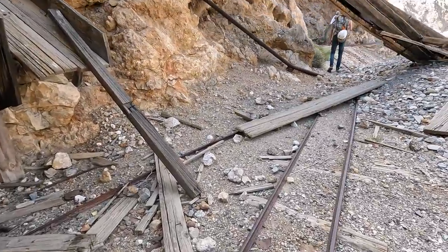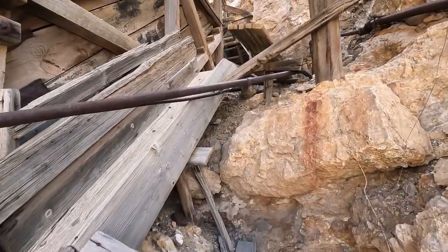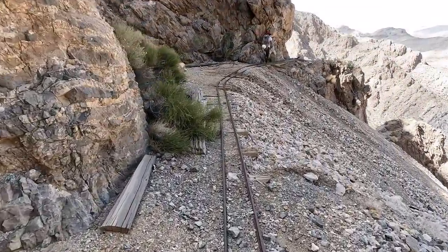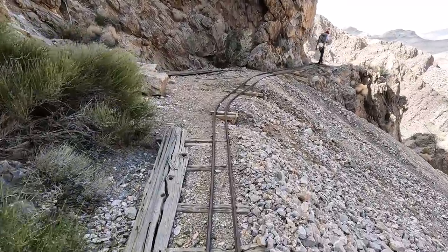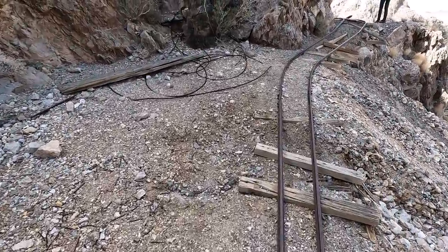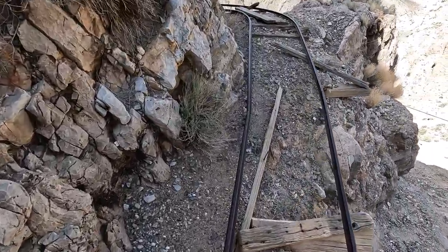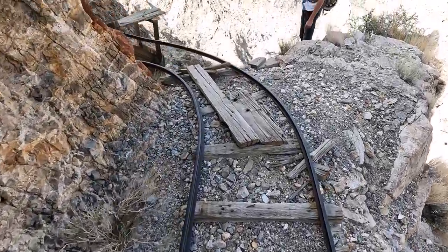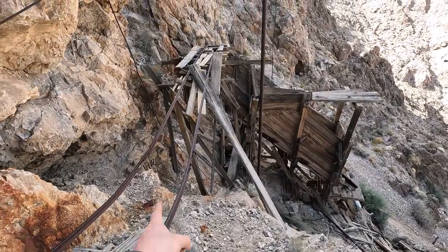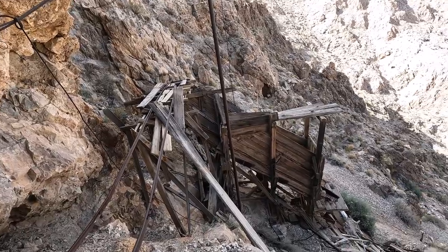All right, let's follow these rails and see what is over this way. There's another chute. Oh geez — that was a close call. All right. Yeah, so we got a trestle with rails going, and then the ore car would have dropped the ore down that chute.